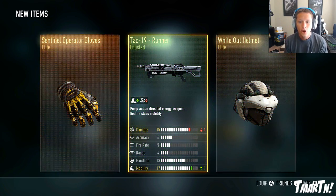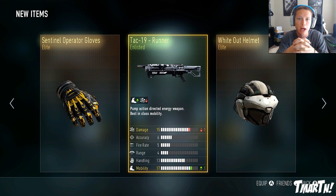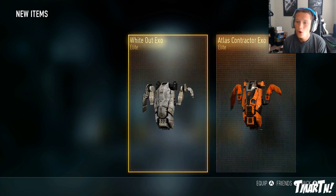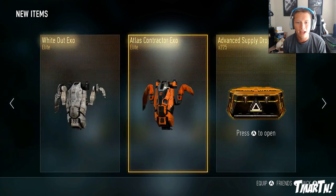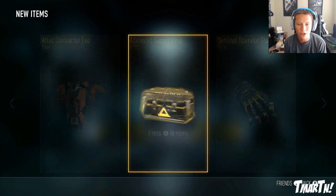White Out Helmet - badass! There are some new pieces of character gear you can get out of these advanced supply drops that aren't in the normal supply drops. There's a White Out loadout and also a really cool alien-looking loadout I'm hoping to get. White Out Exo - wow, triple elite! It's like getting triple sevens on a slot machine. We got a Bull Mayhem, White Out Exo, and Atlas Contractor Exo. That looks pretty good - I'll have to put on this white out stuff and show you guys.